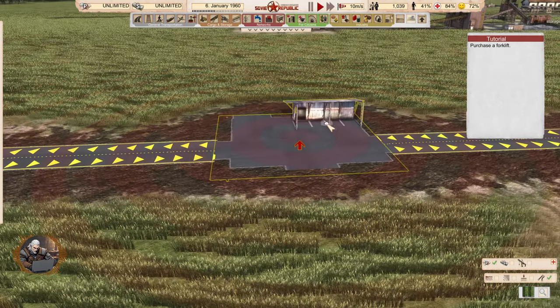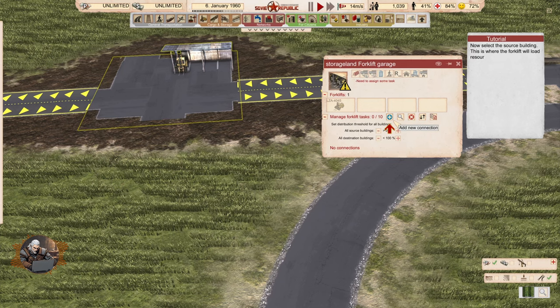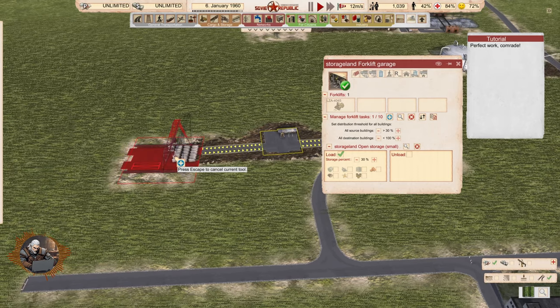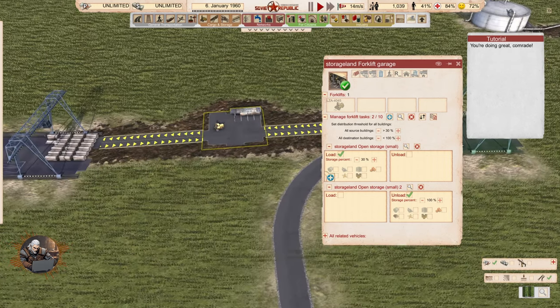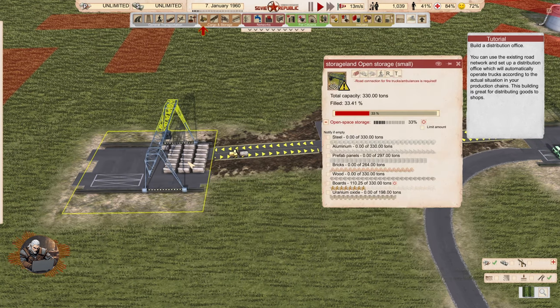Unless we buy a forklift here it's not assigned to some task. Add a new connection. Now select the source building — this is where the forklift will load resources to be relocated. Update the load and unload checkboxes as needed. Here we have a storage percent option. So we're going to load from here and unload in the other one, until the percentage is less than 30. That's interesting.